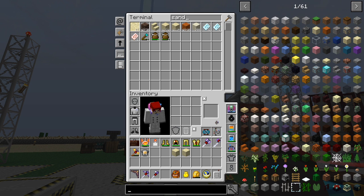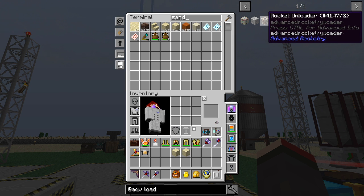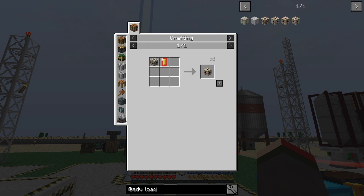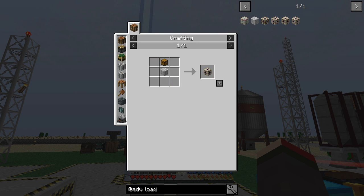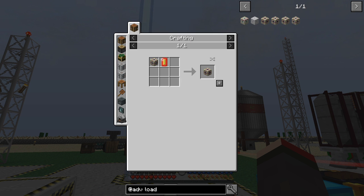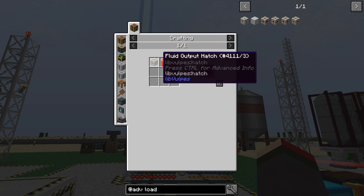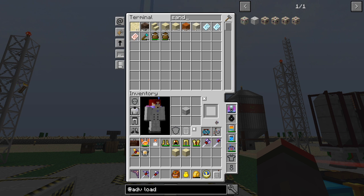There should be a rocket coming but it hasn't arrived - it should be going to the space station. What we want is some loading and unloading. If we do it like that we should find the four blocks we need: a rocket unloader, a rocket loader, a fluid unloader, and a fluid loader. Let's see if we can make these - I might not have enough tracking circuits actually. We need an input hatch and a fluid output hatch. Let's get those two made first. We've got fluid tanks - we want this one and finally this one.